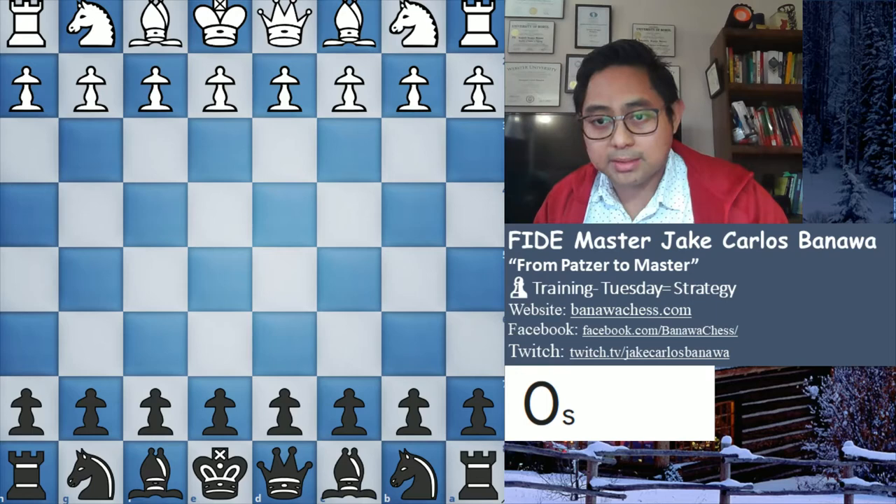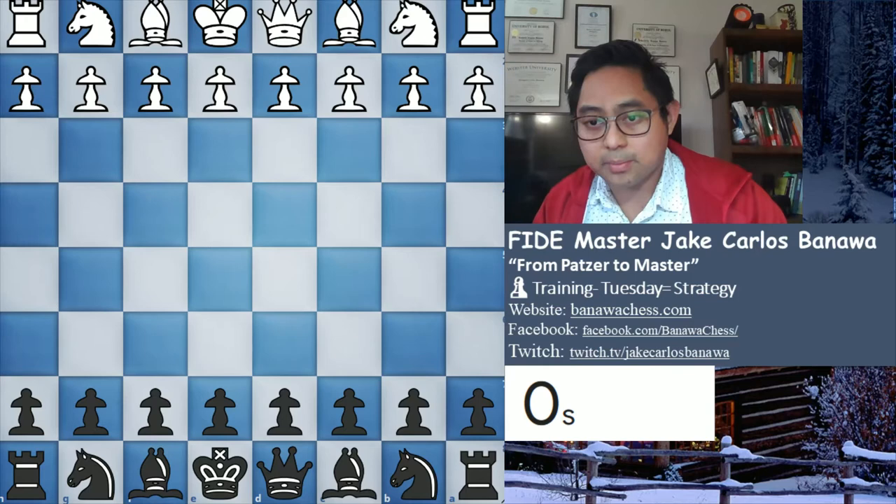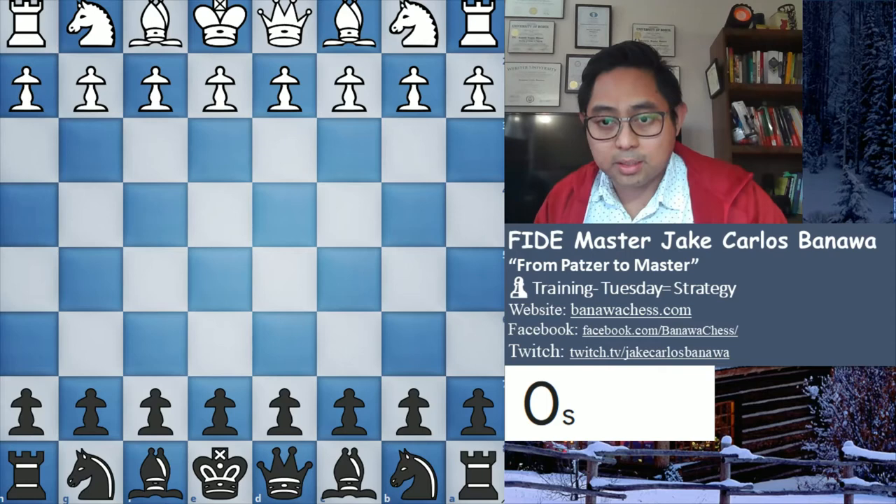There are nine possible imbalances in chess with self-explanatory labels: king safety, material, development, central control, initiative, space, piece placement, control over key squares, and pawn structure. Most often both white and black have an advantage in one or more of those nine categories. Both players want to make their advantageous imbalance the most important feature in the position. If the pawn structure is better, it is logical to strive for an endgame. But with central control, it is better to keep as many pieces as possible.